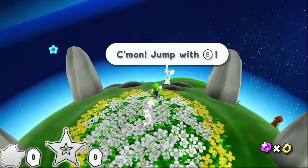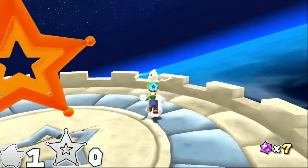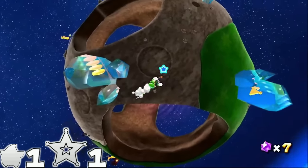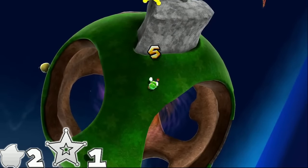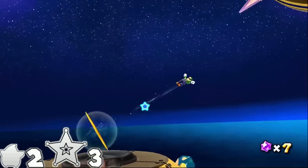Gateway Galaxy is the first area we arrive in and likewise where we first obtain the spin. We can't get off this planet without using the launch star, so that's one spin to break open the crystal and another to use the launch star. The next planet has a similar case — the crystal contains a star chip, which you need to collect five of to create a launch star. Thankfully, the other star chips are spin-free, allowing us to move to the next planet, and a sling star helps us reach the one after.